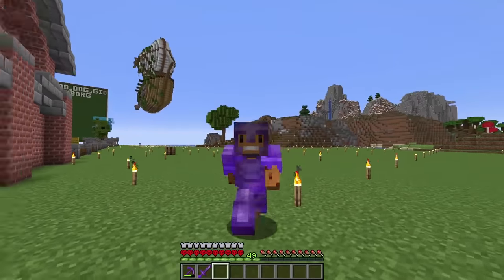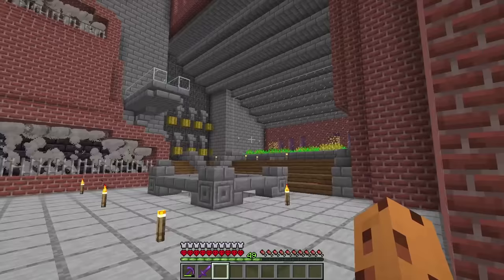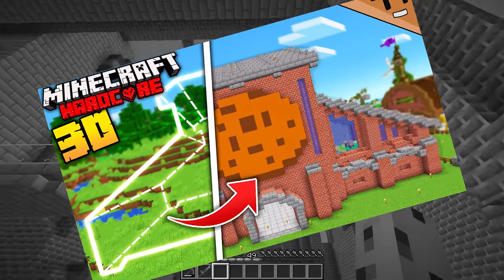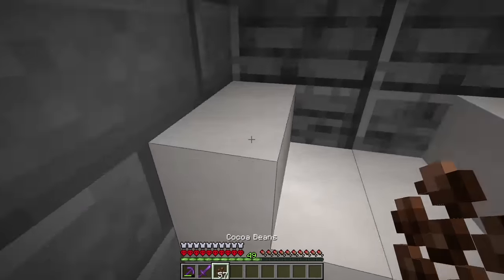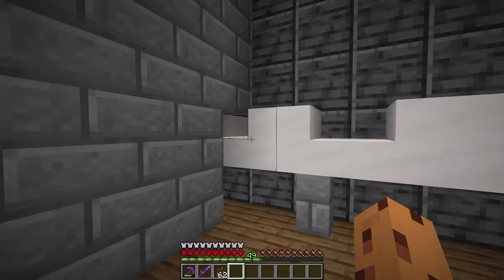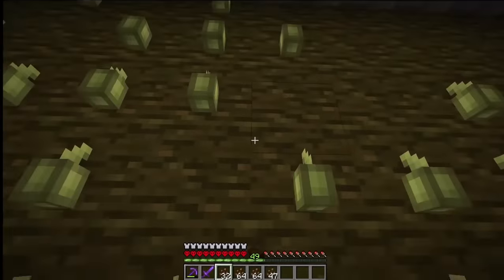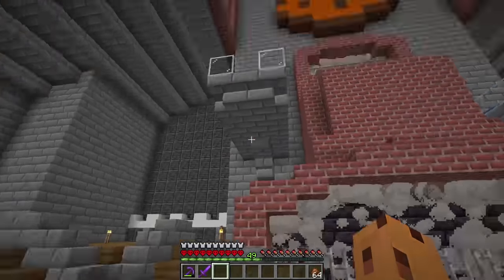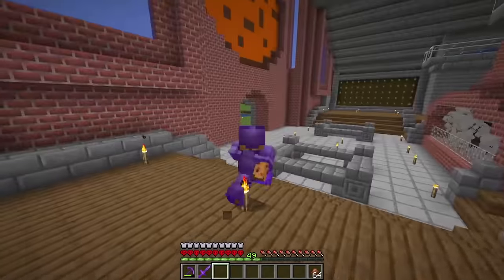Next up on the list will be brown concrete, which is a little bit lighter than brown terracotta. This is the main reason I built that giant cookie factory last episode. They're literally moving cocoa beans on the conveyor belt. I can snap some off or click this button and get a whole bunch. I can turn it all into some brown dye to make brown concrete powder. And if I need a bite, I can just grab some cookies flying off the water stream.